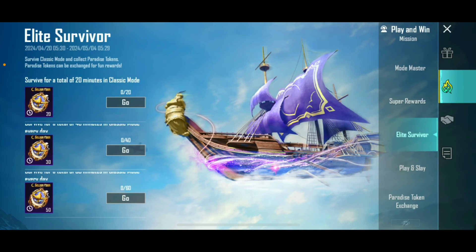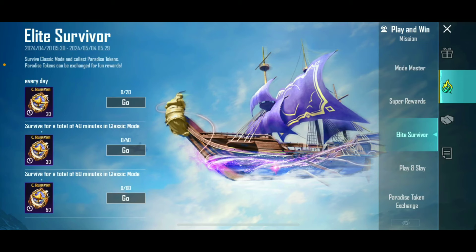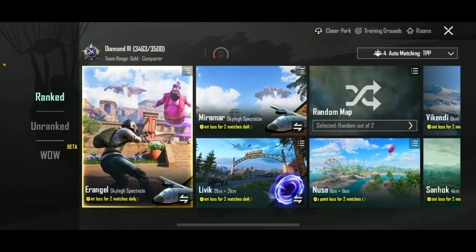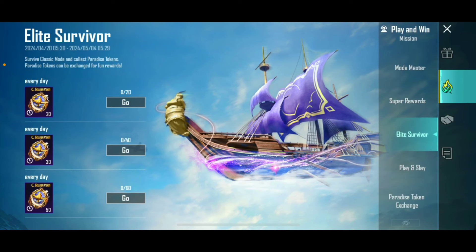This event is 14 days, and if you play every day you will easily get 1400 paradise tokens — there is no need to worry about finding paradise tokens. You can play classic matches in any mode, ranked or unranked, and it will count. So easily you can redeem your outfit if you play consistently.